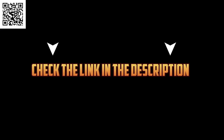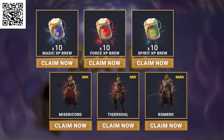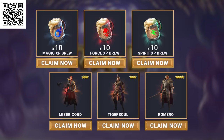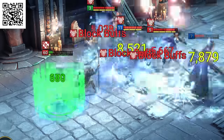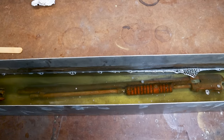If you're not playing Raid yet, use my QR code or links below to download the game, and you get free champions Misericode, Tiger Soul and Romero, 10 Magic XP, 10 Force XP and 10 Spirit XP. Also, all new players can enter promo code MyDeliana to get 50 XP on top of that, to instantly get your legendary hero Deliana to max level 50, as well as a ton of silver. Promo code is available until July the 20th. Now back to our rust bucket.